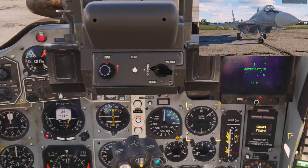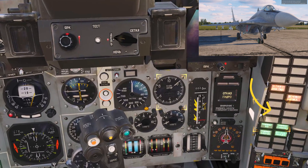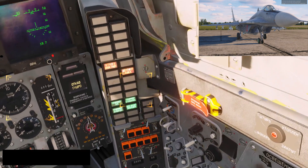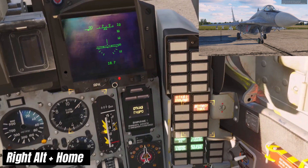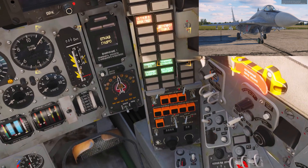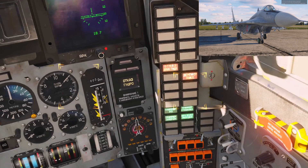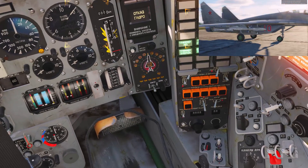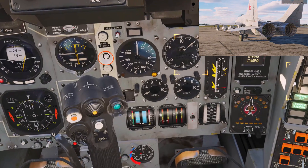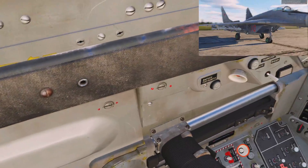We are now going to start the left or number one engine. Highlighted are the warning panel and the RPM gauge. Press Right Alt and Home. You will notice the green ignition light illuminate on the warning panel. After about ten seconds, the number one left engine RPM registers on the RPM gauge. Once the green light goes out at around 40% engine RPM, ignition is complete. Press the spacebar.